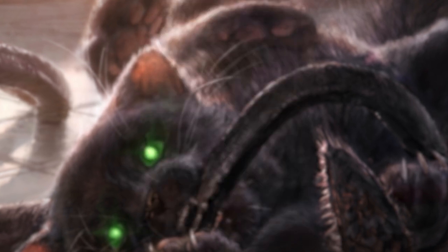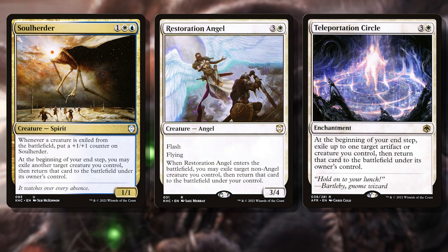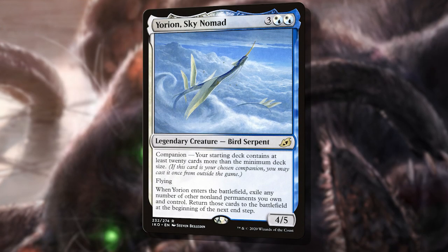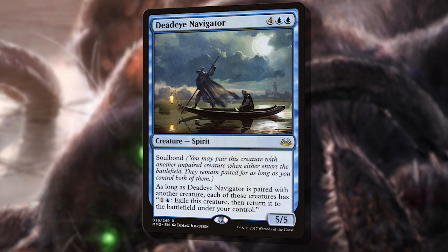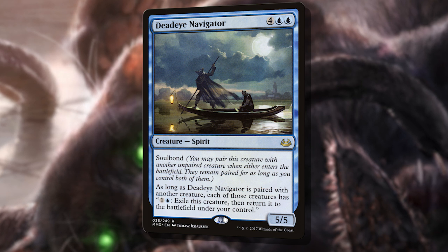The next category of permanents is our flicker enablers, like Soul Herder, Restoration Angel, and Teleportation Circle. These permanents help flicker our commander for extra value, or flicker other permanents in case our commander becomes cost prohibitive to cast. This category also includes Yorion Sky Nomad, perfect for blinking other permanents and as a target for blinking as well — turning a single target blink effect into a blink for your whole board. The boogeyman in this deck is Deadeye Navigator. Paired with any other creature, you could be blinking your board over and over for just two mana each time. There's a reason this $8 card earns a spot in a $50 budget deck.